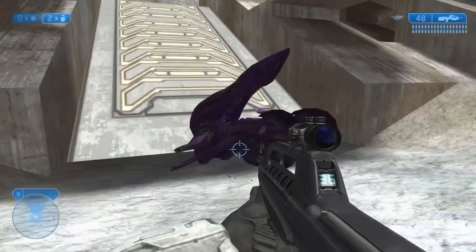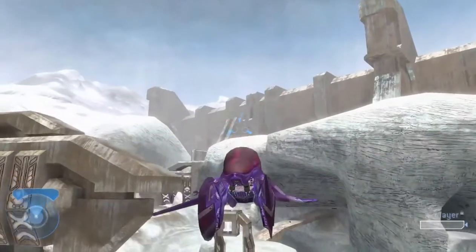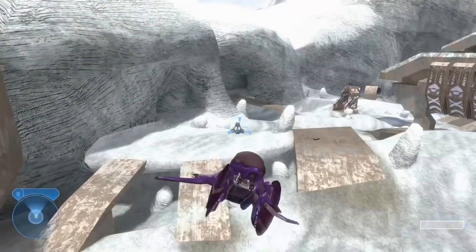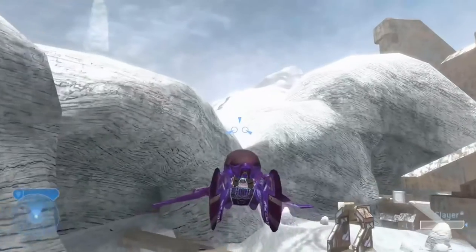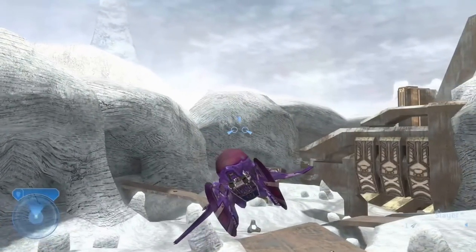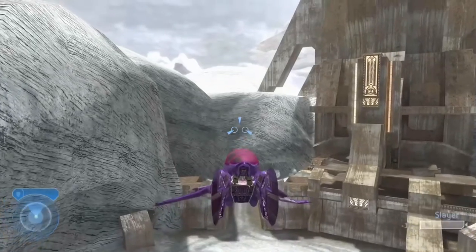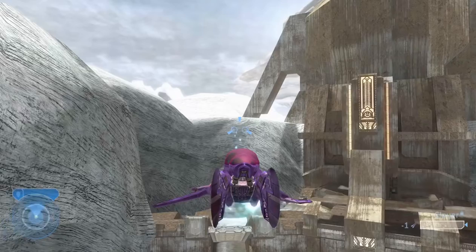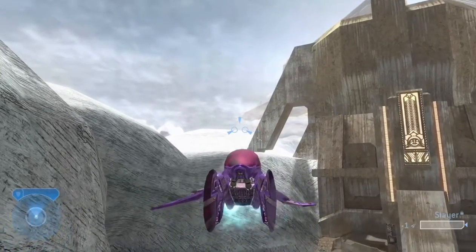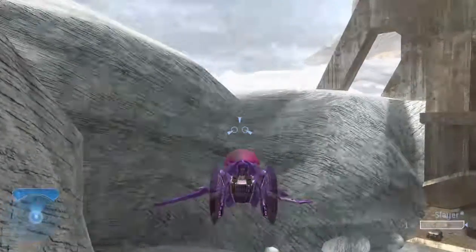There's a specific mountain you've got to go towards. Go on the side that's not with the wall — go on the side with the big tower on it, not the big wall. There's a cliff right here that I'm shooting at, and that's where you need to get out of the map.